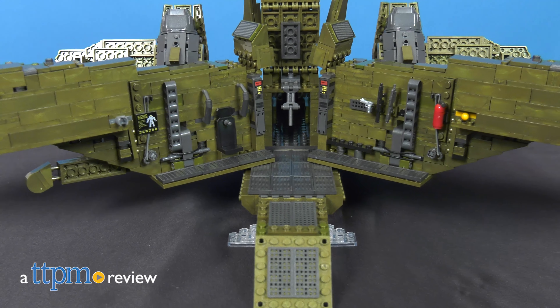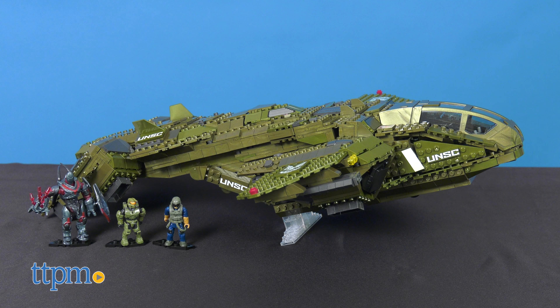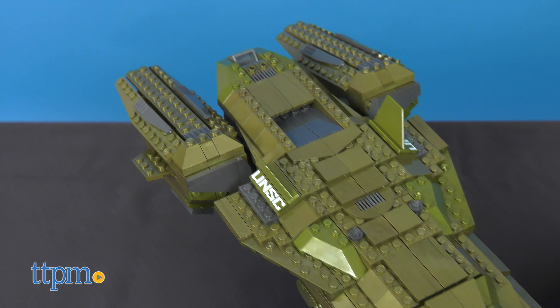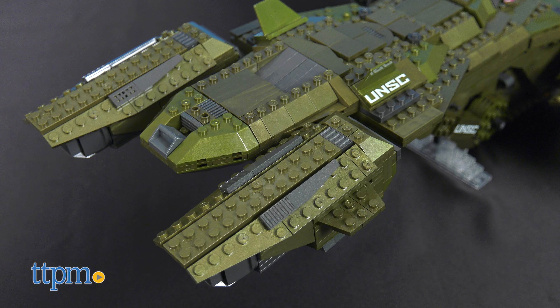Build out a scene straight from a video game with this construction set. Today we're checking out the Mega Constructs Halo Infinite Pelican Inbound construction set from Mattel. This comes with 2,024 pieces for building the Pelican, the massive dropship seen in the Halo Infinite video game.